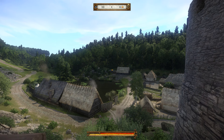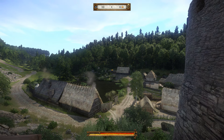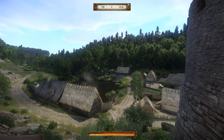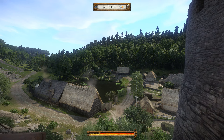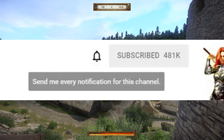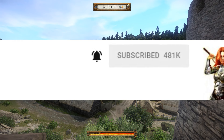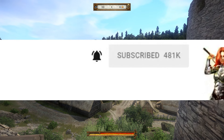Check out the link in the description below — I'll leave a few secret locations where you can find skill books hidden away in chests in the wilderness, and also locations where you can buy them. I highly recommend watching those videos now that you can read, as it's a really fast way to level up your skills. Some high-level skill books are literally worth over 2000 Groschen, so it's a great way to make money after reading them. Please subscribe and press the bell icon so YouTube notifies you whenever I release a new Kingdom Come Deliverance guide!